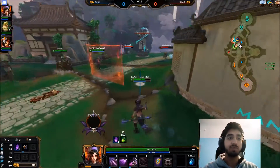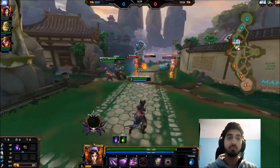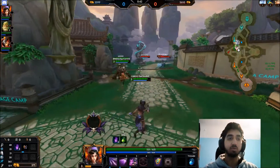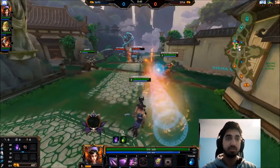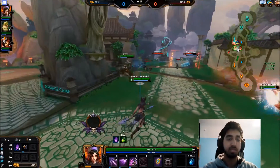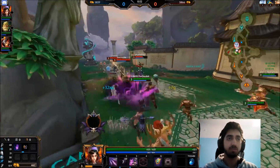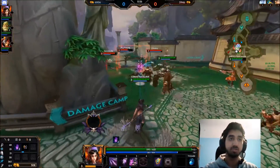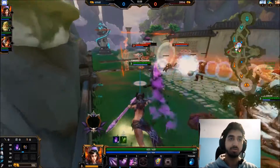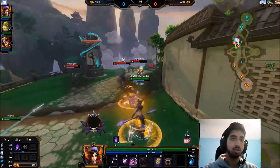Her one is like a double-activate kind of thing - you activate it and then you have the... oh, that's a nice shot! You have the two other Morrigans come to your side, which then go onto the target when you activate it a second time.